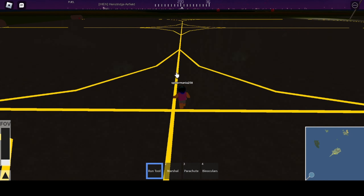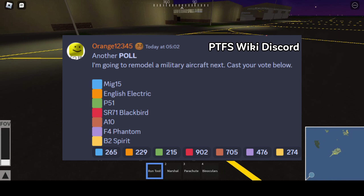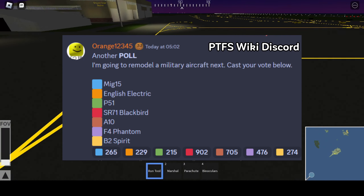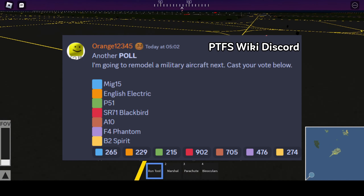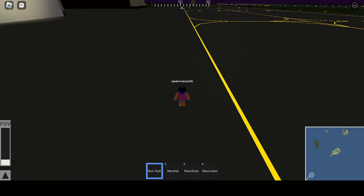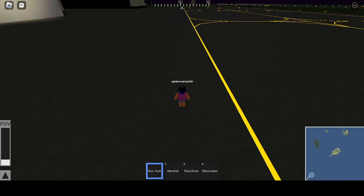There were already leaks about the developer planning a remodel on the SR-71 Blackbird a few weeks back. He did a poll on the PTFS official discord server for users to choose which plane should be remodeled next, and it was looking like the SR-71 was winning. The development team stated the project should be finished sometime between February 3rd and February 10th — and they were smack on, releasing the update right on February 3rd.